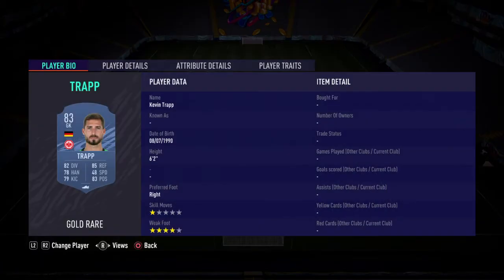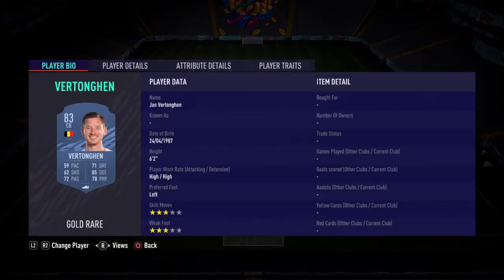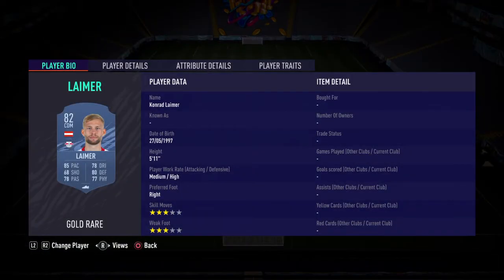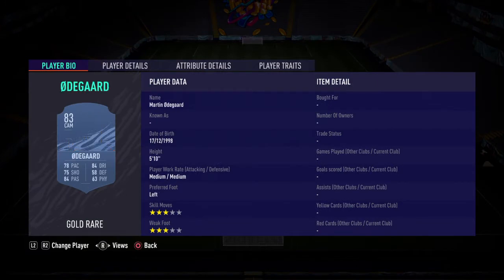We've got Trapping Goal in goal, at right back we've got Berkey, two centre-backs we've got Hummels and Vertonghen, at left back we've got Rafa, and then our two CDMs we've got Lehmer and Ndidi, and then our three CAMs we have Partey, Odegaard, Schmeichel, and we've got Jimenez.